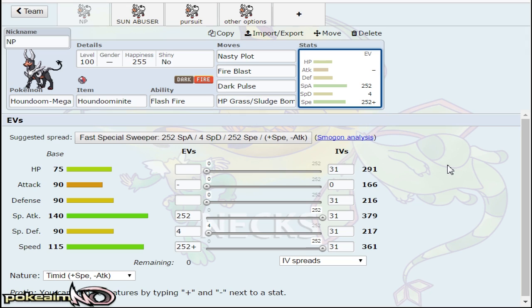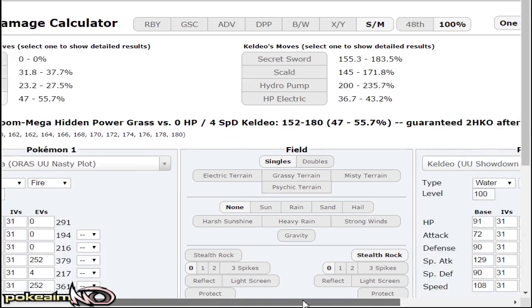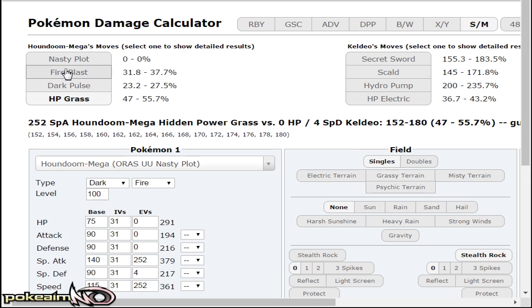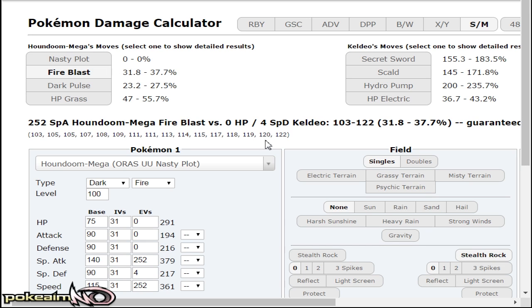The Nasty Plot set — it's really just dual STABs, which is Fire Blast and Dark Pulse. You can use Flamethrower, but Fire Blast hits so incredibly strong. Dark Pulse is very important — again, I mentioned Pokemon like Latias in the tier. The last move is really up to you. HP Grass is really nice because it hits Keldeo for a guaranteed 2HKO after Stealth Rock damage, which is really big considering Keldeo does resist Fire Blast and Dark Pulse.